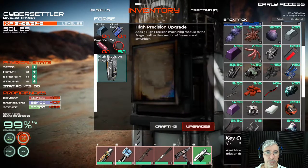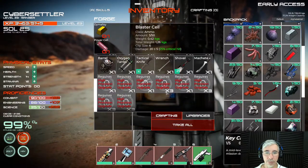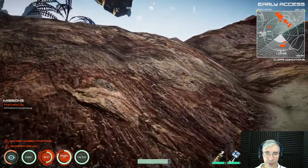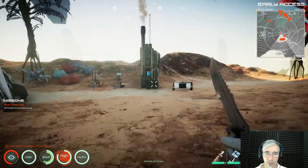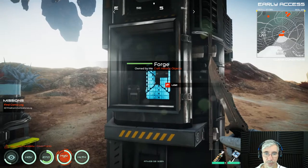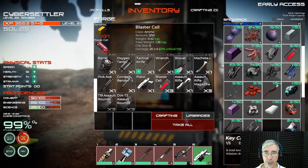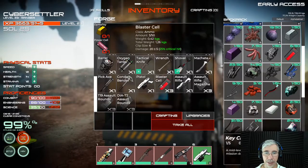If you want to make other things you need to upgrade — make the high precision upgrade. To upgrade, just click the upgrade button and if you have all the requirements you can upgrade it. I have an upgraded forge up here and I'll show you the difference. Here you can see that you can make blaster cells, which are ammo for your pistol.